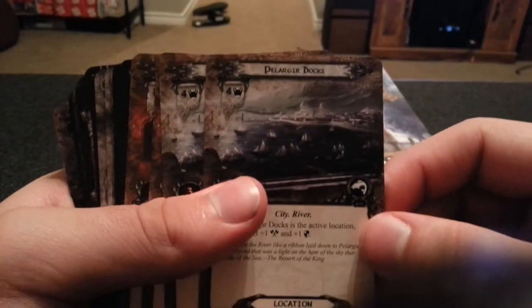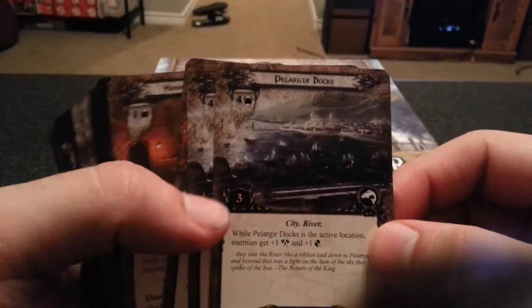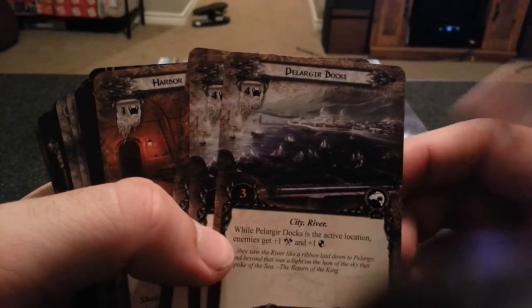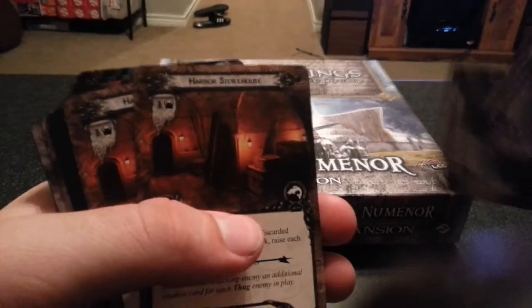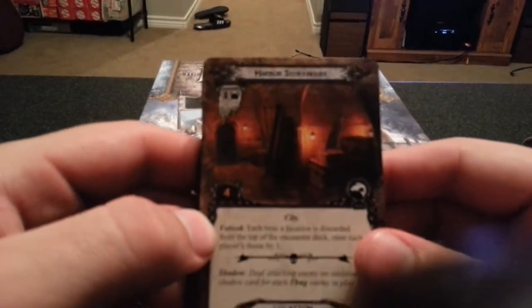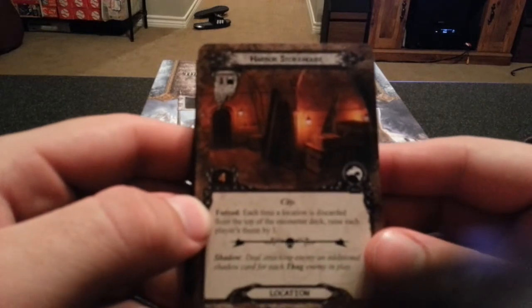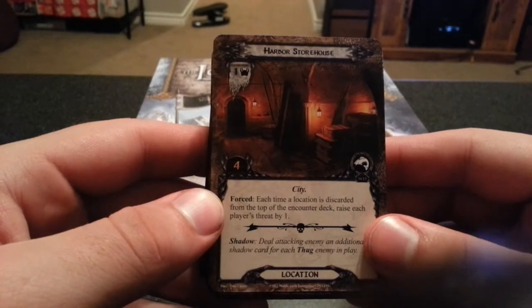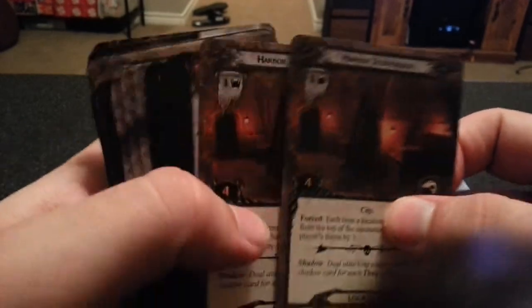Next we have Pelargir Docks. While Pelargir Docks is the active location, enemies get plus one attack and plus one defense. Next, Harbor Storehouse — each time a location is discarded from the top of the encounter deck, raise each player's threat by one.